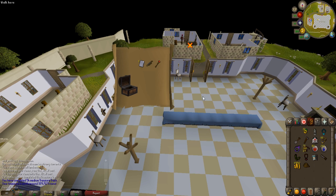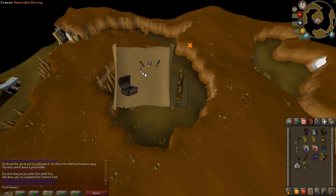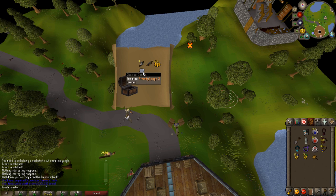Another clue, another nothing — oh my, an Armadyl page! 340k, I will take it, let's go! And another clue — these are going by real quick. Nothing great, got a blessing but it's only 9.2k. Can't complain. Another clue — another Armadyl page! Let's go boys, 225k, I'll take it.